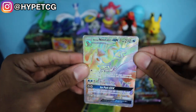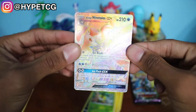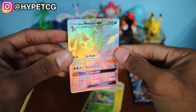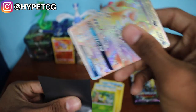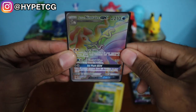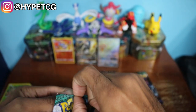Oh my goodness, we have a secret rare right here! And that secret rare is an Alolan Ninetales — another coincidence! Look at this thing right here, oh my goodness, that rainbow rare. Every time I pull a rainbow rare it's just crazy to me. Look at that, it looks so nice. Let me go ahead and sleeve this one as well. Yo, we're getting some really good pulls right now!